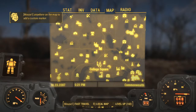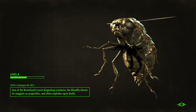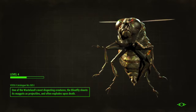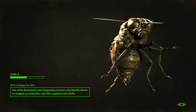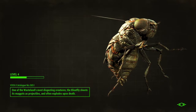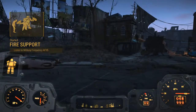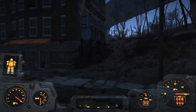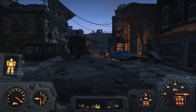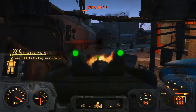In order to fast travel and fast forward all of this, I'm just going to fast travel to the location. Once you are actually near the Cambridge Police Station, you will start the quest Fire Support, and what you are going to want to do is tune in on your Pip-Boy on the radio to Military Frequency F95. Then just go ahead and head to the Cambridge Police Station.